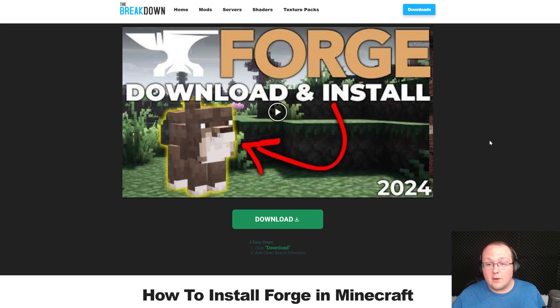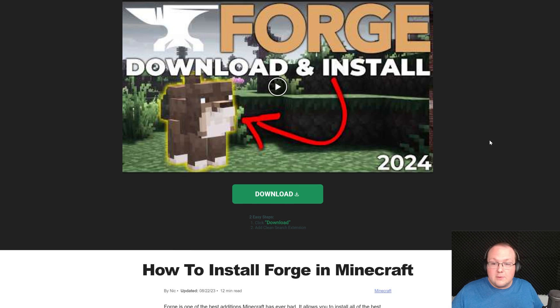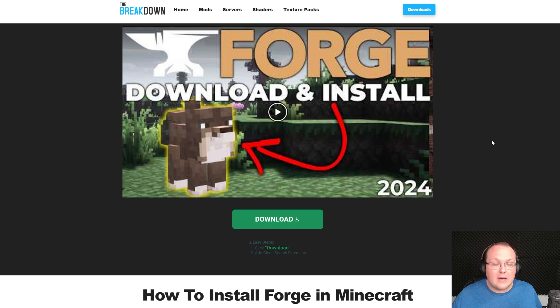There are three major Minecraft mod loaders: Forge, what we're using in this video, Fabric, and NeoForge. It doesn't matter which one you use — I would recommend choosing a mod loader based on the mods you want. Find the mods you want, then choose the loader that most of those mods support, because you can't mix them. Fabric mods don't work with Forge, and Forge mods don't work with NeoForge.